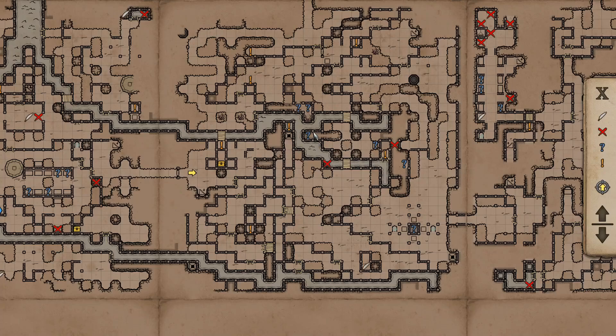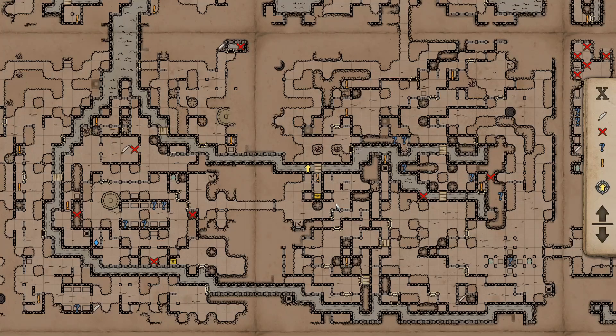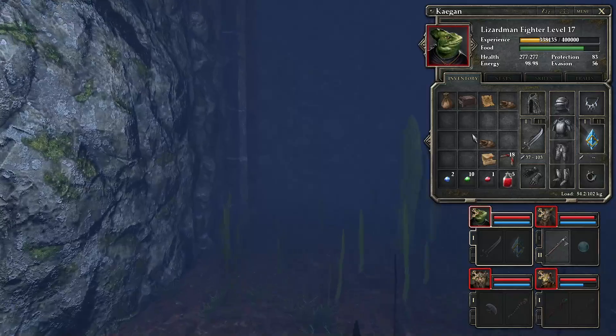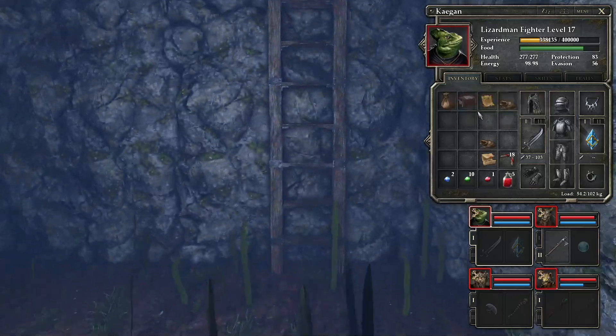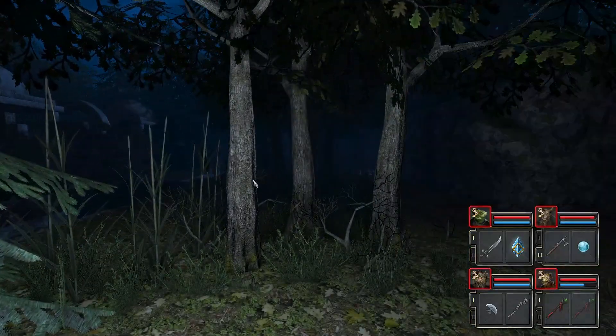Is that up high or is it on the water? Anyway, process continues now. How am I for secrets in Hammer Hills? Since this is where I am now, let's check status. I have four to find.